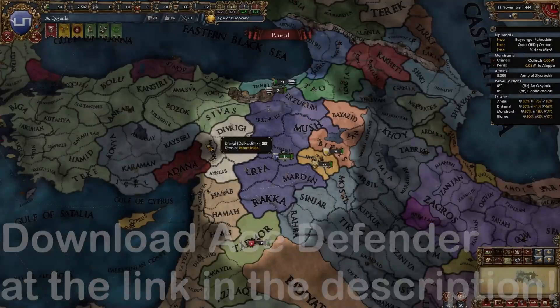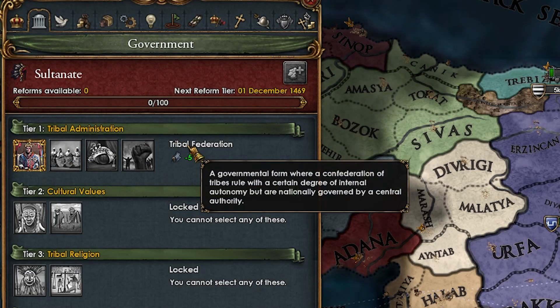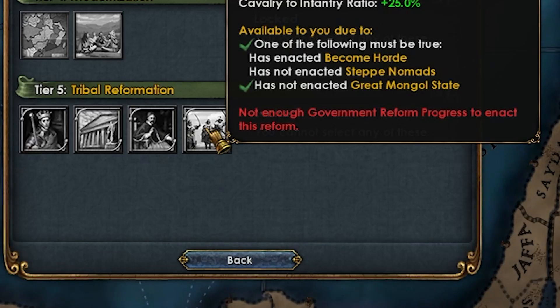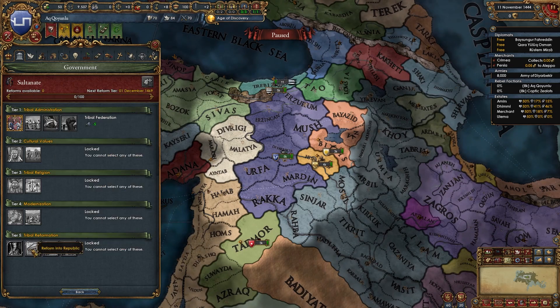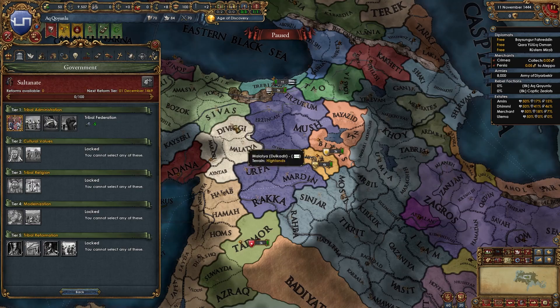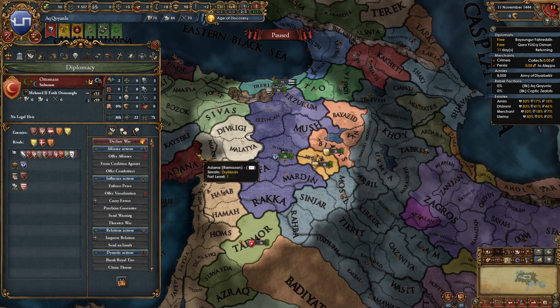Now back to the video. We're a tribal federation — very bad government form, we only get minus 5 years of separatism. We're probably gonna wanna become a Horde. Horde Rum, Theocracy Rum, Republic Rum, or Monarchy Rum? Monarchy is kinda boring. Either way, let's get started and Royal Mary the Ottomans — we'll be able to ally them pretty soon.